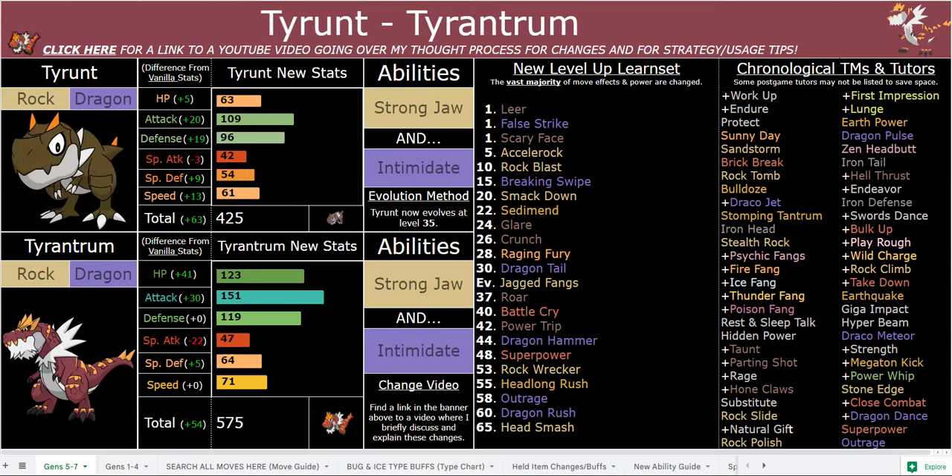You have Sediment for reliable recovery, Glare which drops Attack and Special Attack as well as paralyzing, Breaking Swipe which drops Attack and Special Attack and is also pretty strong at 70 base power, Accelerock and Draco Jet for priority, Parting Shot with Intimidate, and Roar plus Battle Cry later on. Battle Cry drops Attack and Special Attack by two. Stat drops are super important in-game because the opponent probably won't switch out unless they have a switch move, so that drop is permanent. You're definitely going to want to take advantage of Intimidate a lot of the time.